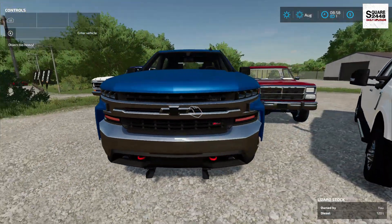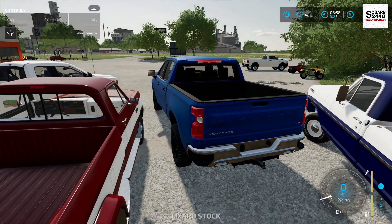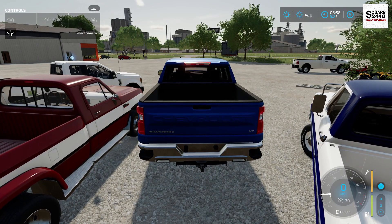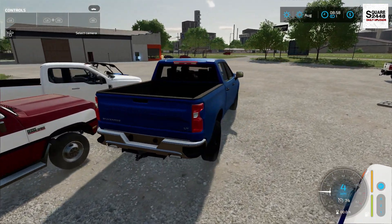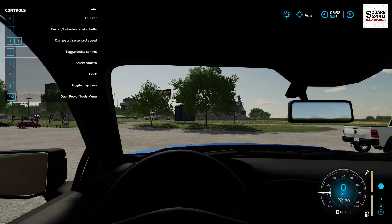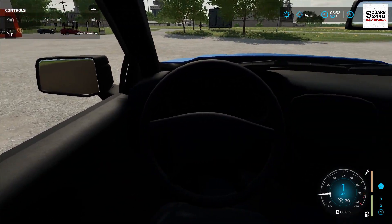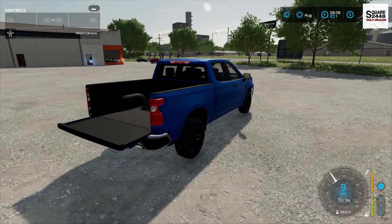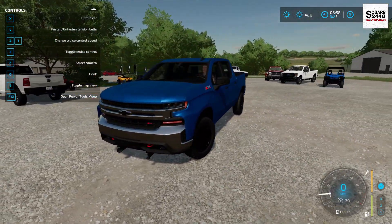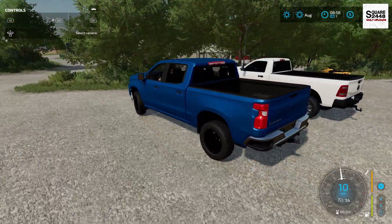The Chevy Silverado body lines look pretty neat, especially in a darker blue. There were a few of these back in FS19 and I really do like this truck with all the customization options. One thing it definitely needs is an interior — I don't think it'll be too tricky to add since we already have trucks with interiors. If you see me using this in some videos, I will definitely be adding an interior, but overall it's a nice truck.